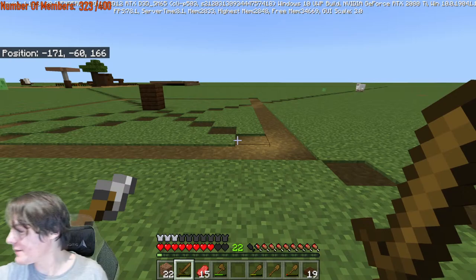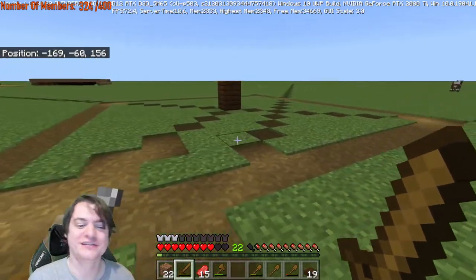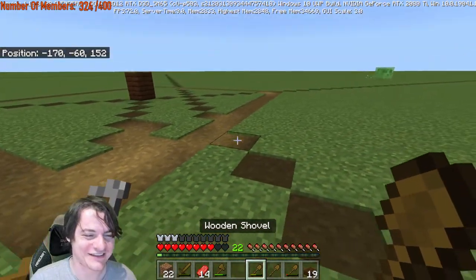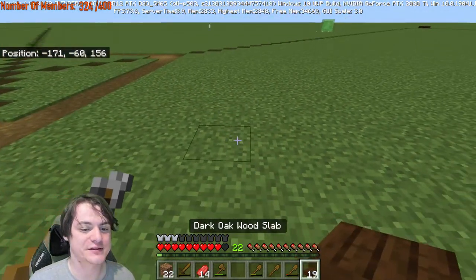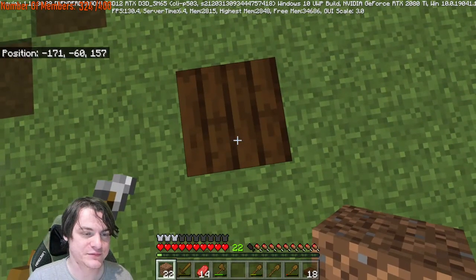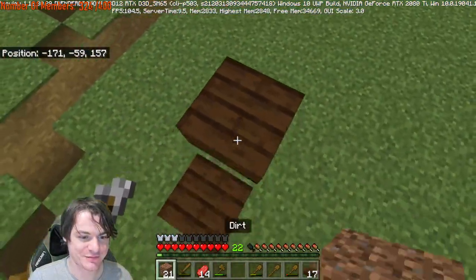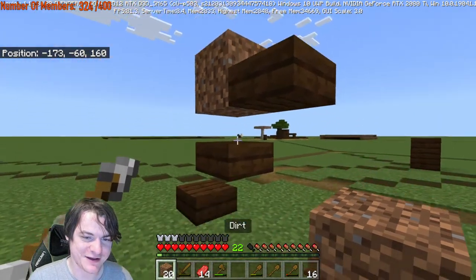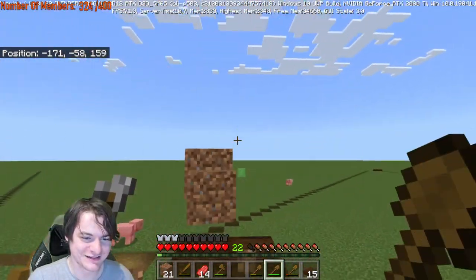Thank you very much Cryptid Prince for becoming a member — really appreciate you joining. It's a cool way to access a green name, fun emojis, and a video of me babying an iron golem. I love that sales pitch. So what we're gonna do next is make a staircase up to the farm, because we're gonna need to access it sometimes. We want to make the staircase out of slabs so that mobs can't spawn on the staircase.